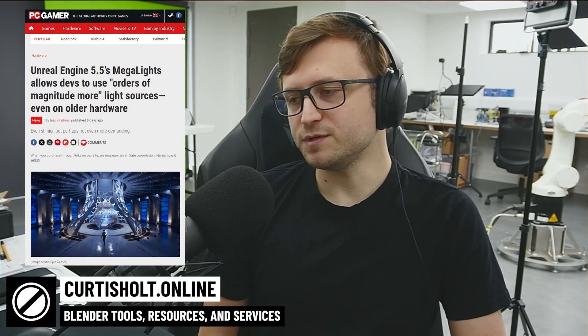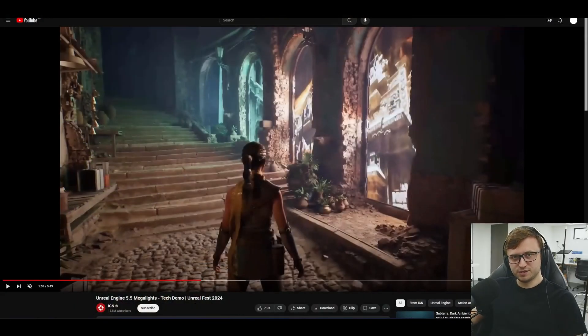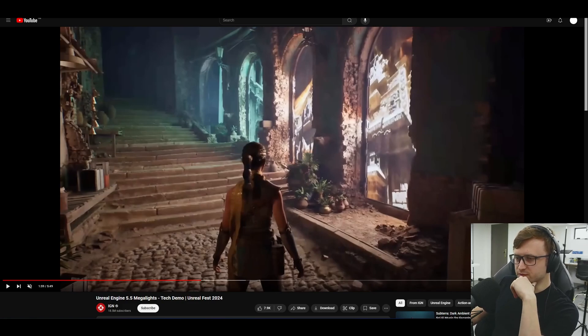The new Mega Lights feature for Unreal Engine 5.5 has been demonstrated recently. We don't often talk about Unreal Engine on this channel, but because it's to do with lighting and I'm very passionate about lighting, I figured I might just show you a bit of it because it's quite impressive. I like when companies take risky but ambitious moves on features, because the stagnation of graphical technology, particularly game engines, is getting a little bit annoying. And though I find Unreal annoying to work with in many ways, largely because it's such a heavyweight piece of software, it is really nice to see some of these features coming along.